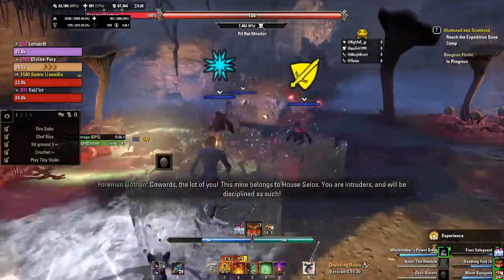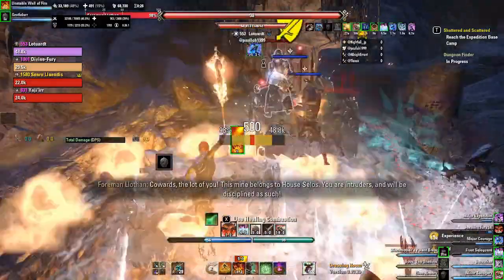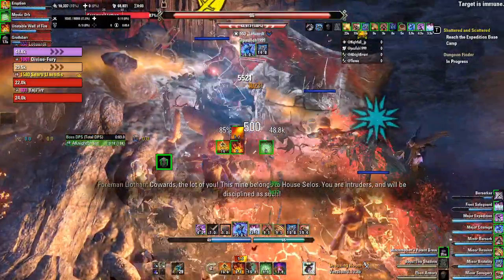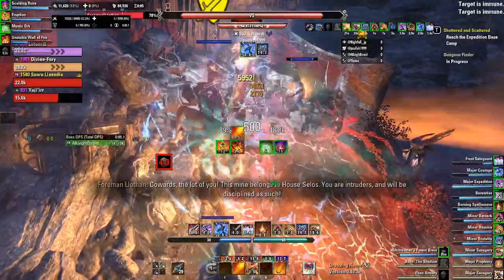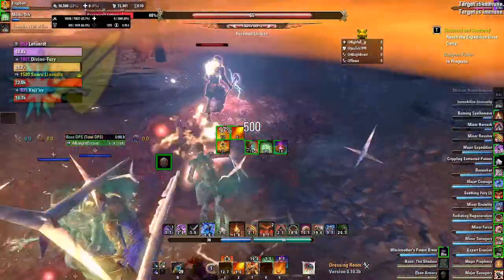Hello, all, and welcome back to another episode of Left of Meta. This show is designed to highlight decent-to-good sets that can be good for newer players due to the ease of acquiring them compared to the meta sets like Reliquin, Base, Yolnegrin, and Olorime.